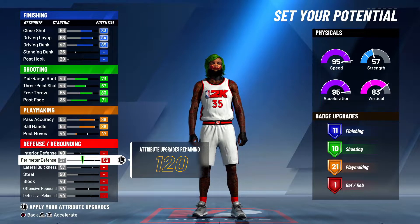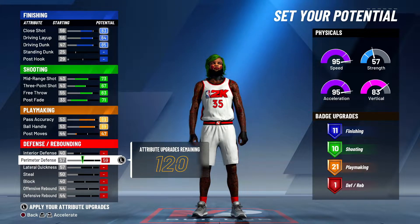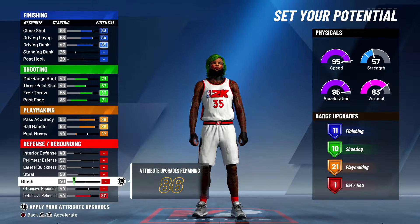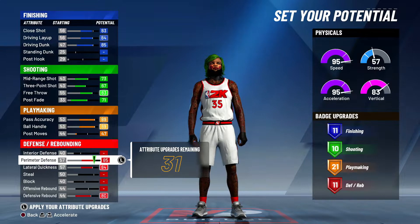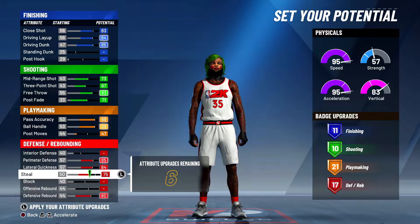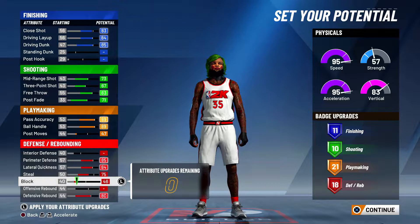Now for defense, where it gets tricky — a lot of people are gonna put up perimeter defense, lateral quickness, blocks, but that's not how the game's made. You're gonna cheat the system. Max out your defensive rebound, max out your lateral quickness, max out your perimeter defense, max out your steals to 75, and max out your blocks to 46.